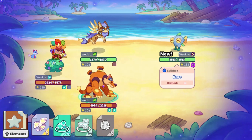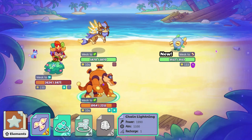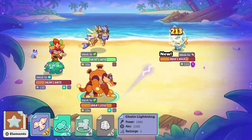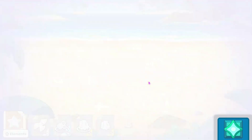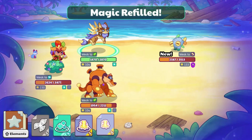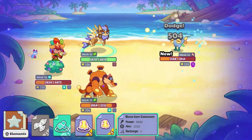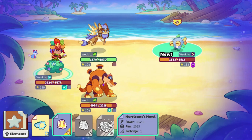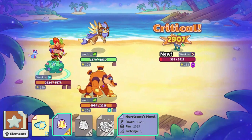This one is called Splish Bit. Let's go ahead and use Chain Lightning. We were able to do over 1,000 damage there, which is good. Let's use Iron Cannon — now Splish Bit is pretty low. I don't think this will take him out, but we should at least try it. It has potential, I guess — and it didn't.